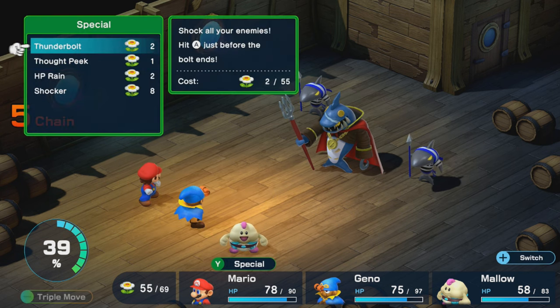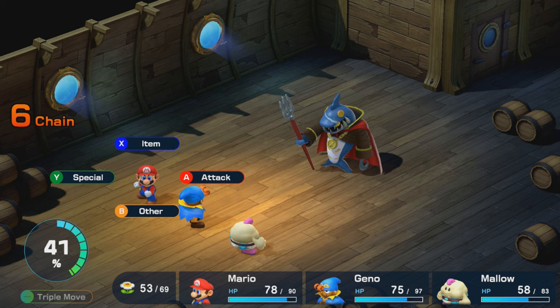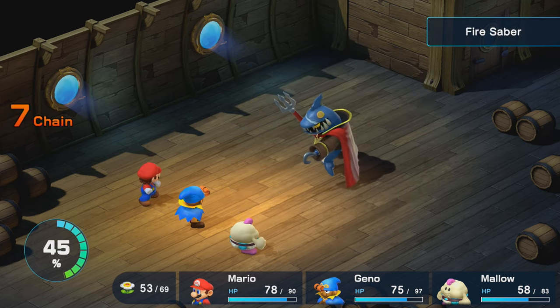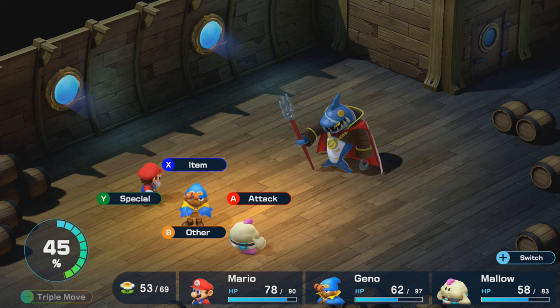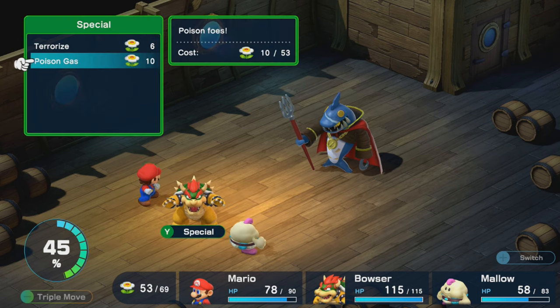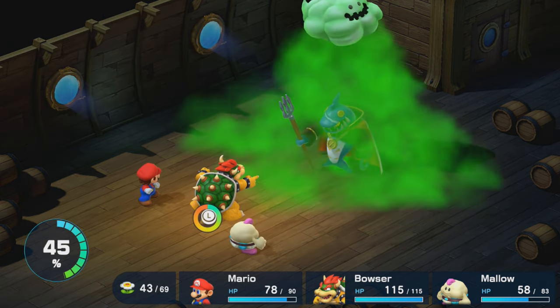Let's go ahead and use Thunderbolts. And looks like Johnny is all alone. So Fire Saber is actually Mega Drain — that's what it was called in the original game. Fire Saber probably makes sense because the attack doesn't look 'Mega' in any way, shape, or form. I'm going to switch to Bowser because Johnny is actually weak to Poison. So I'll go ahead and use Poison Gas to utilize this weakness.